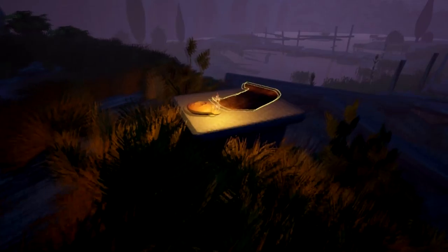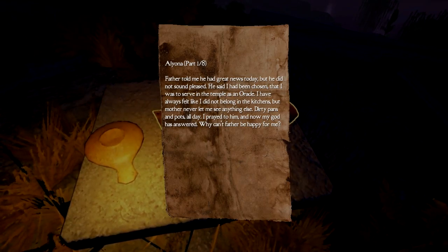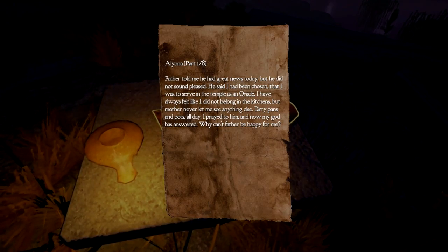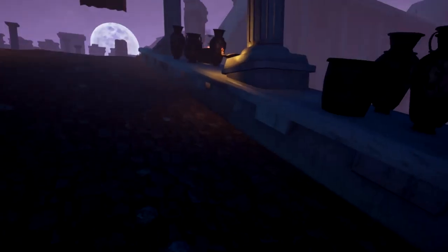Oh, here's a thing — parchment! I have to click — I'm used to E being things. I get to collect eight papers. 'Father told me he had great news today but did not sound pleased. He said I had been chosen, that I was to serve the temple as an oracle. I have always felt like I did not belong in the kitchens — dirty pans and pots all day. I prayed to him and now my God has answered. Why can't Father be happy for me?' Do they have pans in ancient Greece? Just lots of pots and urns, loooots of urns.